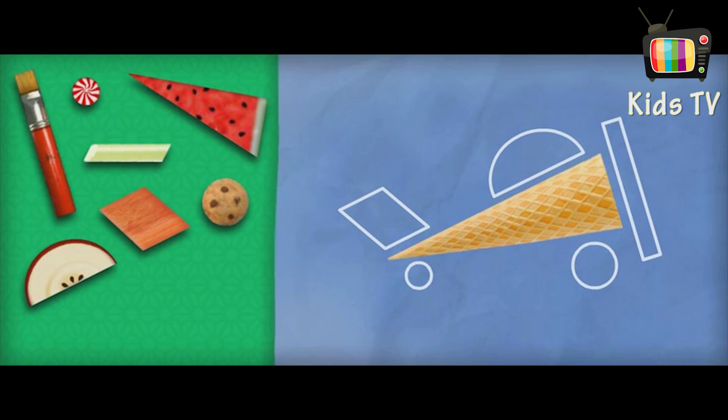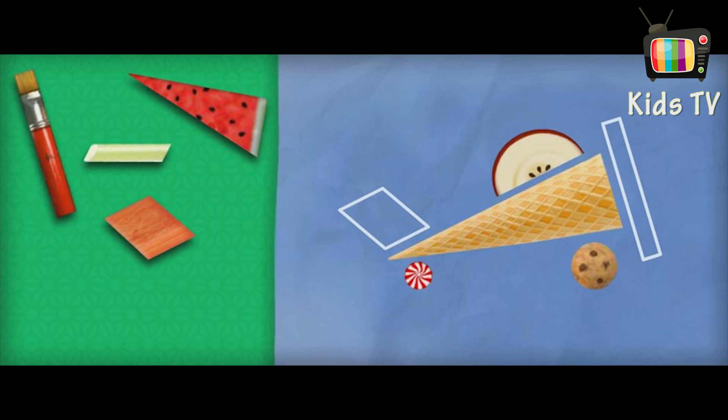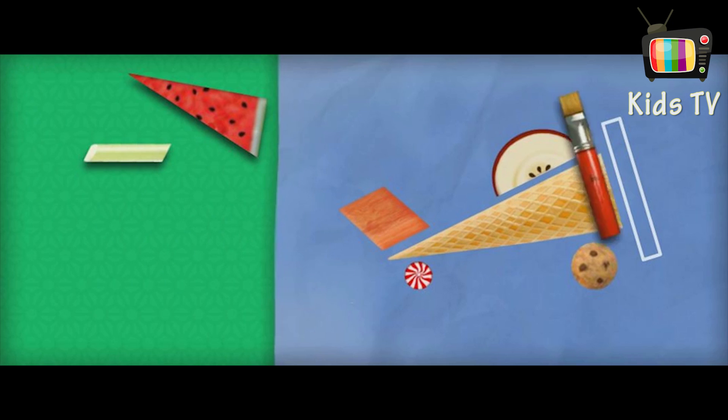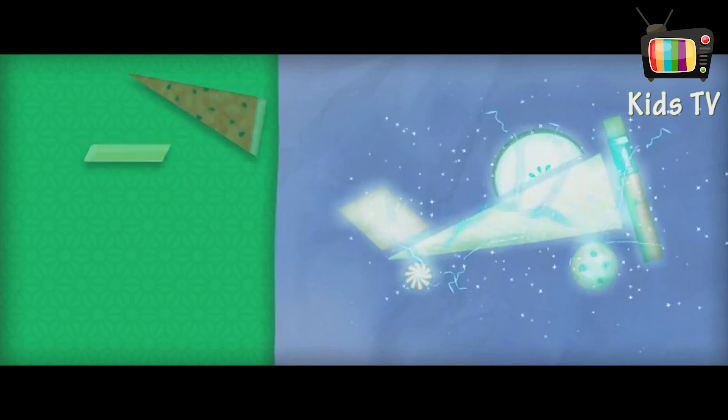A triangle — three sides and three angles! Awesome! A circle! A circle — it's completely round! You've got it! A semi-circle! A parallelogram — four sides with opposite sides that are the same length! Yes! A rectangle! Awesome job, Umi Friend! Super Shape!